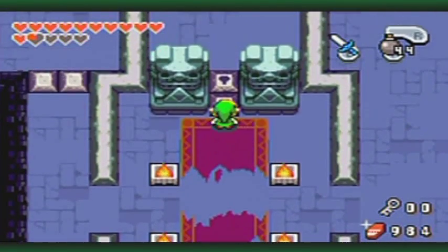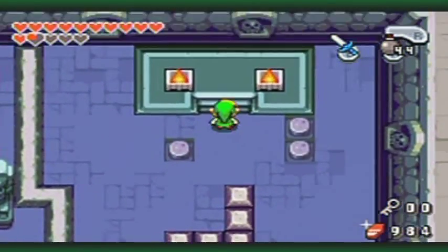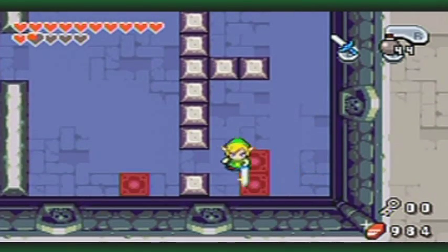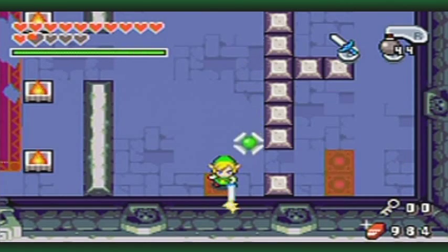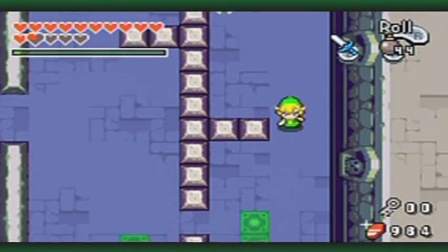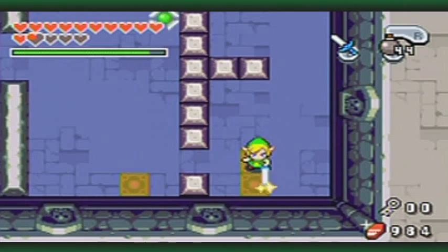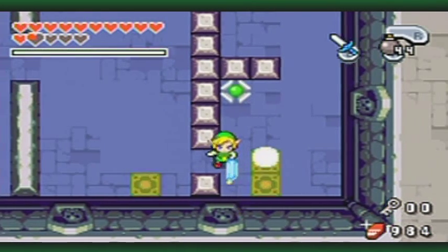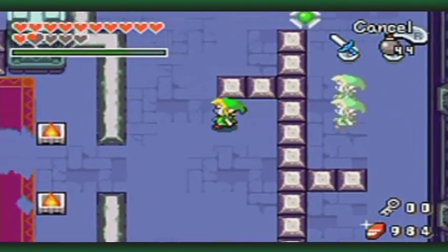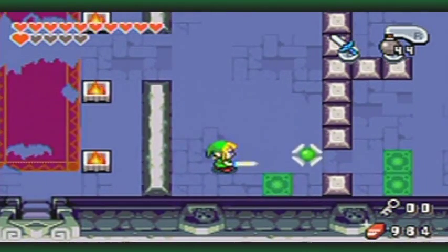Right here we have two keys and two little obstacle courses of sorts. I think you know what's going to happen. Let's get the Links multiplied. Oh shoot, I was a little bit too far off the edge. Maybe the solid Link should be the singular one on the left side, just so I have a little guiding spot there.